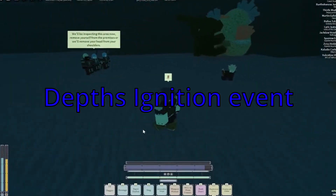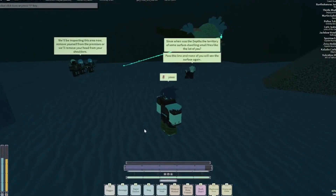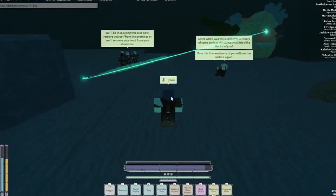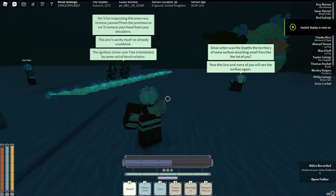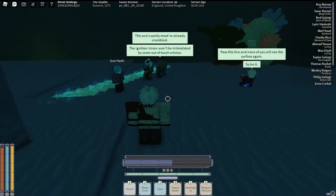Number 4: The Depth Ignition Event. This event is most likely the rarest event in Deepwoken as of now. This is a simple NPC event where it shows that Ignition members try to attack a diver, but then they proceed to get obliterated by him.